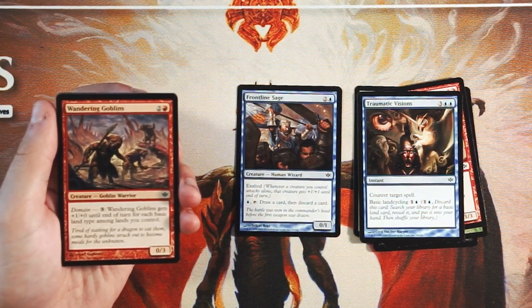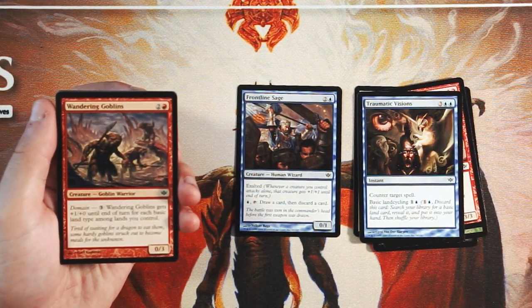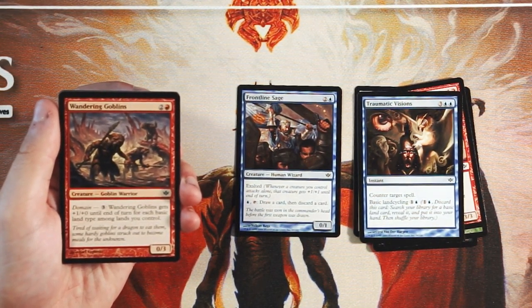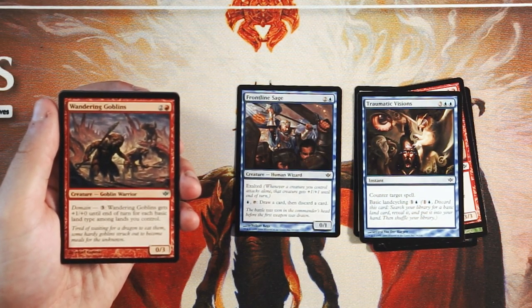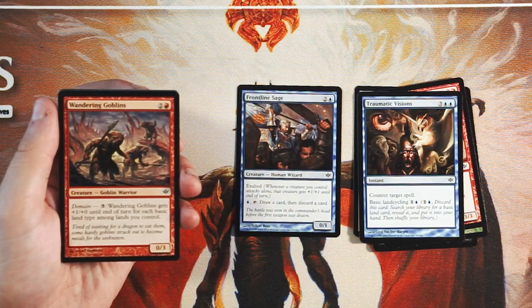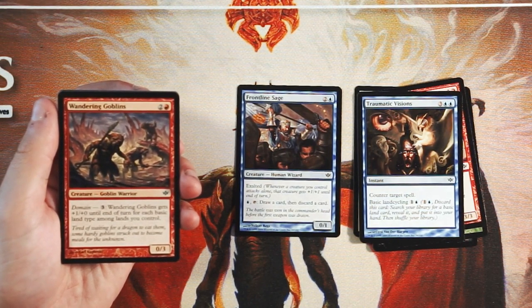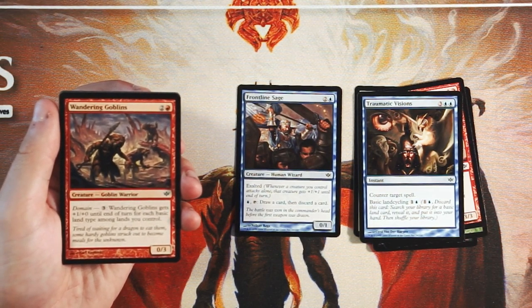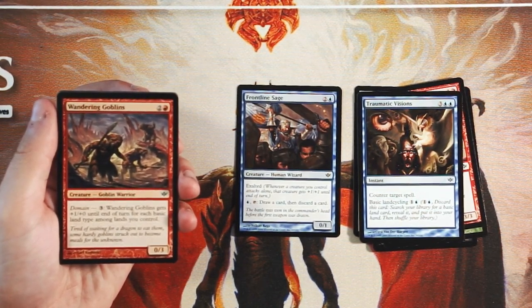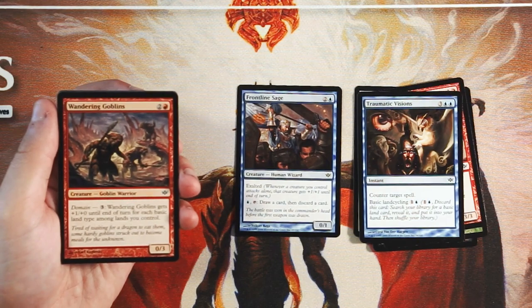Wandering Goblins is a 0/3 for two and a red with domain — you can pay three and it gets +1/+0 until end of turn for each basic land type among lands you control. Again we're seeing that multicolor facet of the set. The basic land cycling is a good indication that it's probably a good idea to have multicolor stuff. But a 4/3 maximum for three that you have to pay an additional three to make a 4/3 seems like a lot of investment for not a huge payoff. This card is a little bad, not super exciting, but it does feature the domain mechanic well.